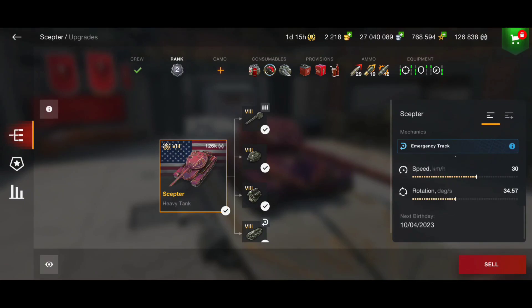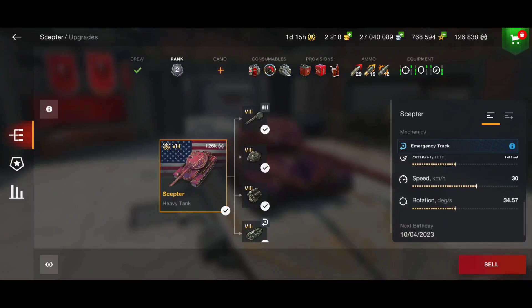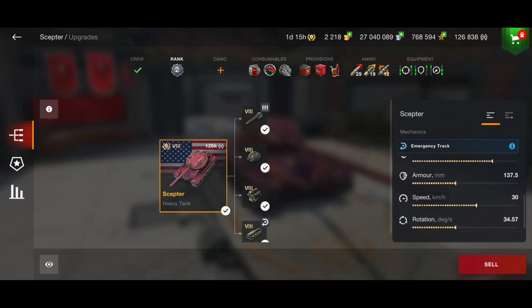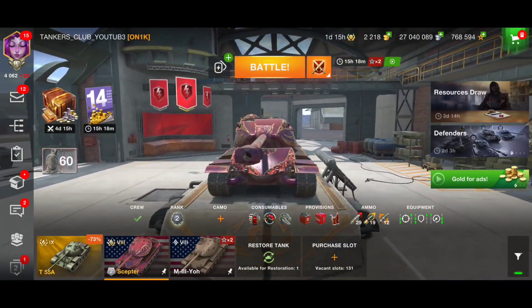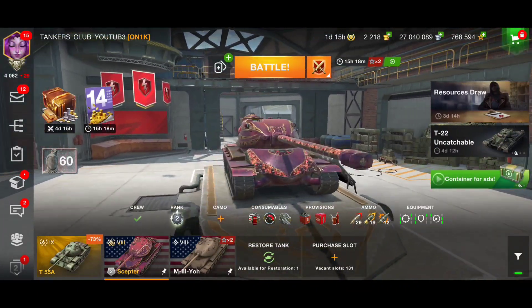I find this vehicle difficult to play because it needs a lot of game understanding. We are slow with a long reload, so we have to know how to position our vehicle to perform the best. It goes 30 km/h with 34 degrees of rotation. Let's look at the armor to know which are our weak spots and which spots are strong.